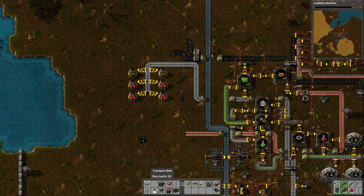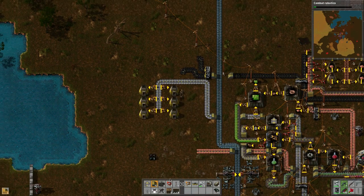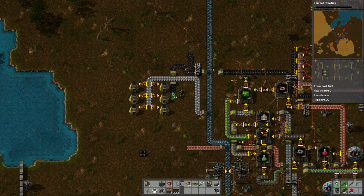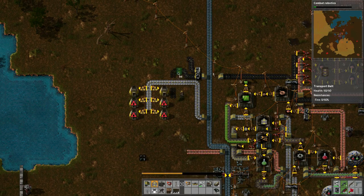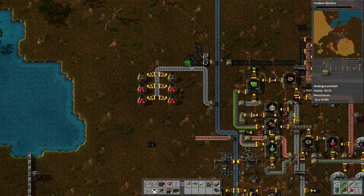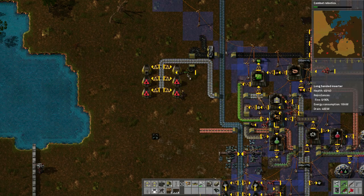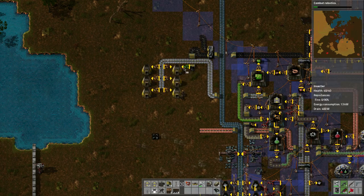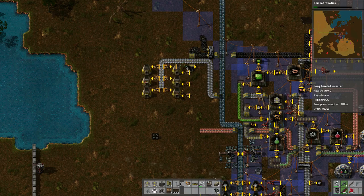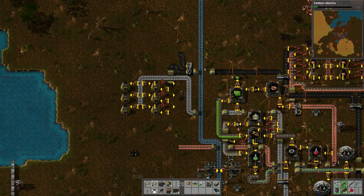Let's continue with this. I wanted to build some under belts — one, two, three, four, five, six, seven, eight, nine, ten. We'll do that because we need these guys, so we'll put this underneath and bring it out. I think that will be okay. We can use the small guys like this, and then we can use the big guys for output like that.